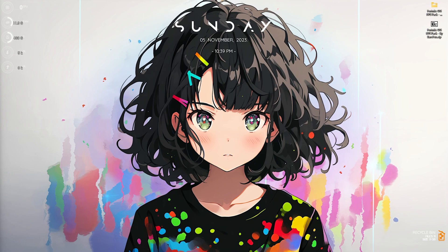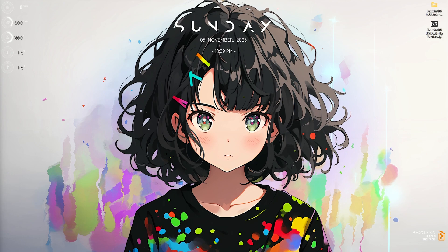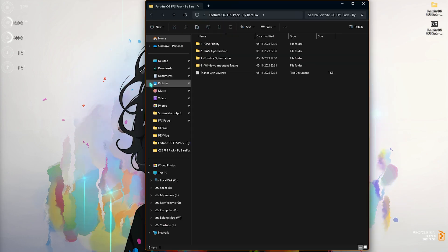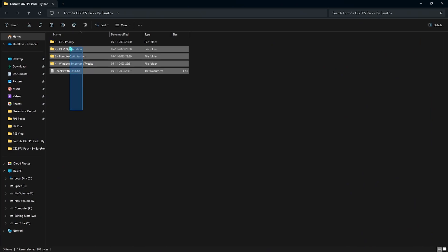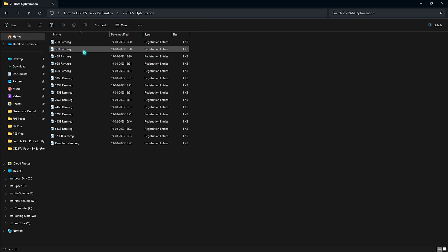The next step is downloading the Fortnite OG FPS Pack — the link is in the description. If you have issues, join my Discord for a detailed tutorial. Inside the pack you'll find four folders. The first is CPU Priority: open it and you'll find AMD and Intel options. Run the one matching your CPU — I use AMD so I run the AMD CPU priority.